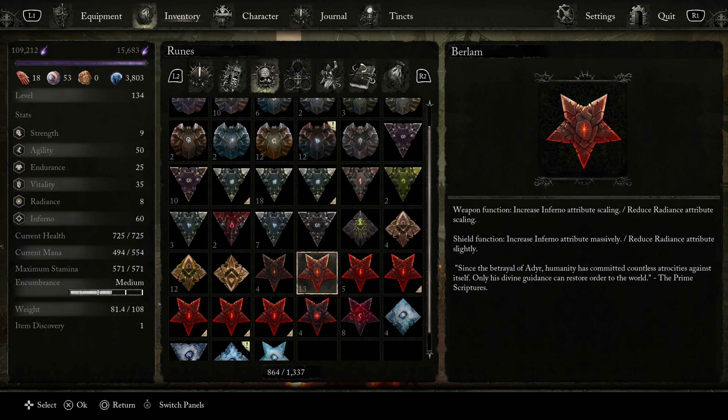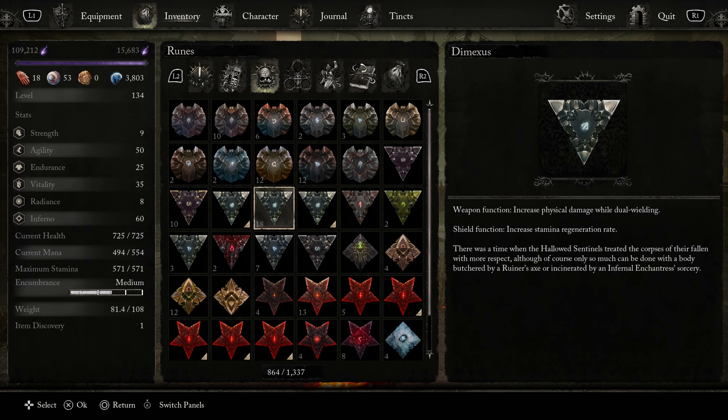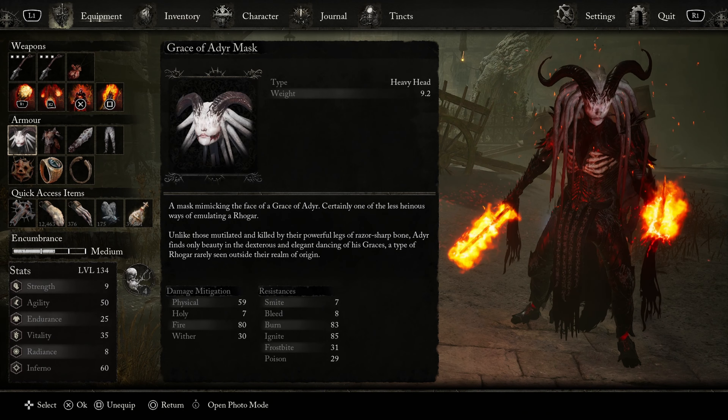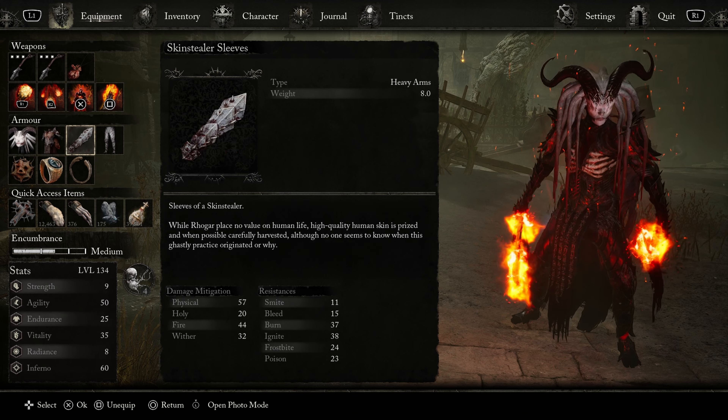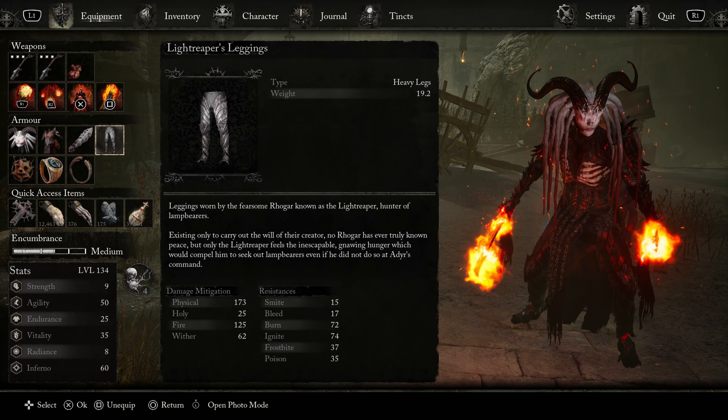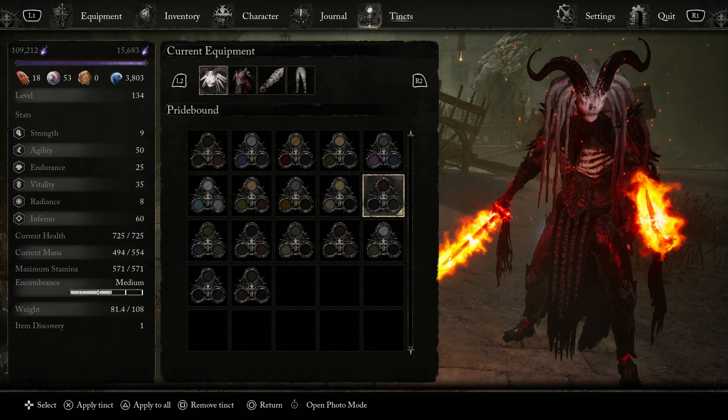If you guys need any of these items for the build because you don't have them or you need cheap vigor or anything else, you can go to u4gm.com and use code SARA for 5% off. I'll put the link in the description. For the gear of the build, we are using two light reaper swords, and one thing I want to draw your attention to is the 810 attack power — that is very significant and a lot of damage.